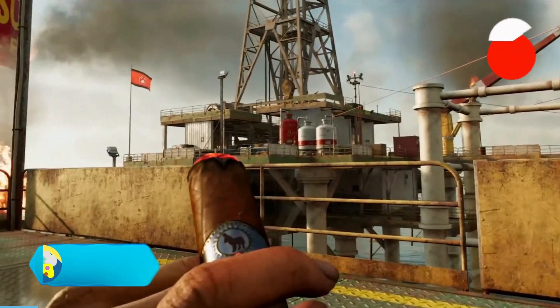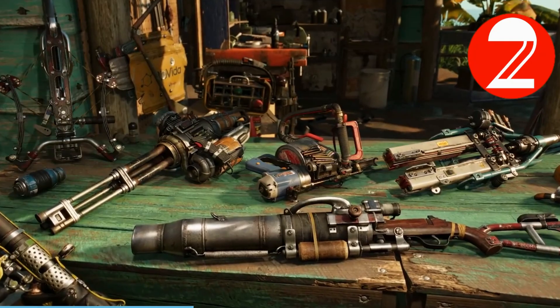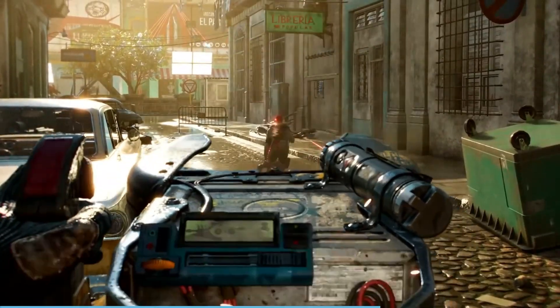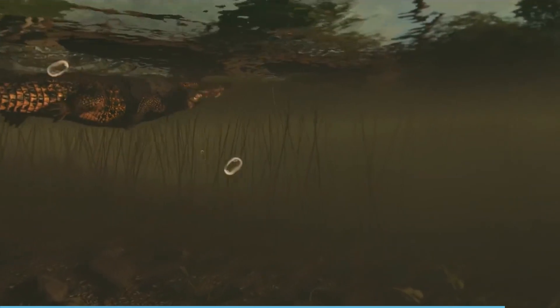On number 2 we have Far Cry 6 Ultimate Edition. Gunplay has improved with each entry — Far Cry 6 has the best gameplay in the franchise, even though most of the improvements are small. Set in tropical Yara, the 2021 Far Cry game features a fascinating villain, ravenous fauna, and many camps to clear.